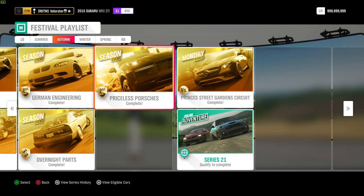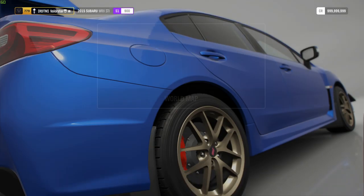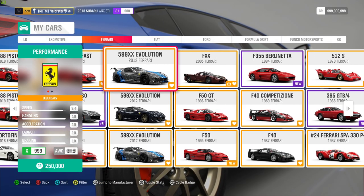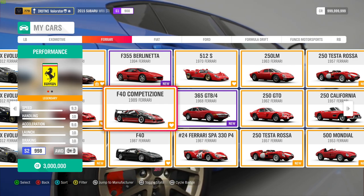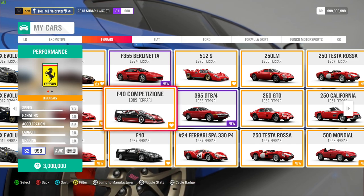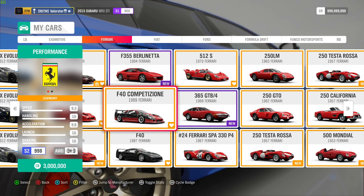Then go to Priceless Porsches. We need high rollers — that's like the hypercars and the track toys, I think. The car that I use for that is actually this one — an old car and I really love that car. It's the Ferrari F40 Competizione. Very good car, didn't have problems to win it, so I recommend you take this one. What can we win? We win the 2018 Porsche Cayenne for that.